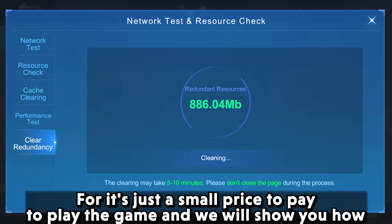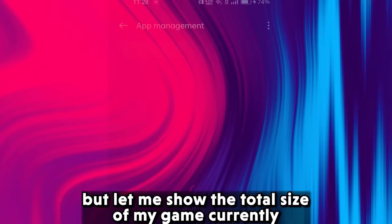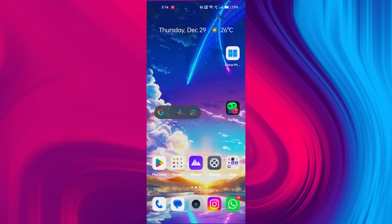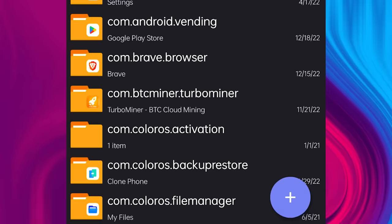All you have to do is download the app ZArchiver from the Play Store, open it, and follow the steps. But first let me show you the total size of my game currently — it comes up to around 5GB, which is insane. Now open your ZArchiver, go to Android, open Data, find com.mobilelegends and open it.